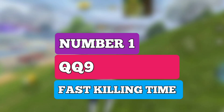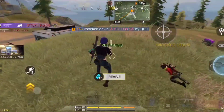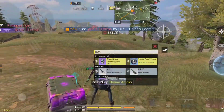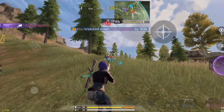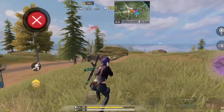Finally, coming in at number 1 spot, we have QQ9. After the huge buff, QQ9 is the best SMG in the game. This submachine gun has a very high rate of fire and very good damage range, allowing you to kill enemies very quickly. In the 10 to 15 meter range, QQ9 has a fast killing time and dominates every single part of the body compared to other SMGs in the game.